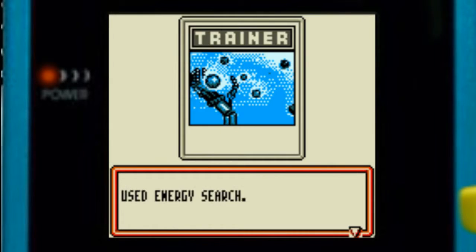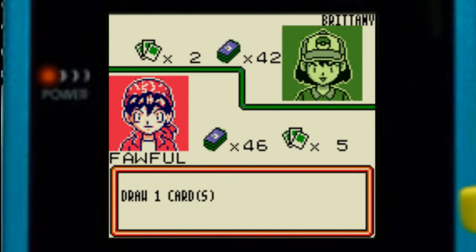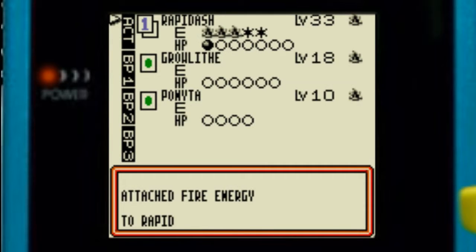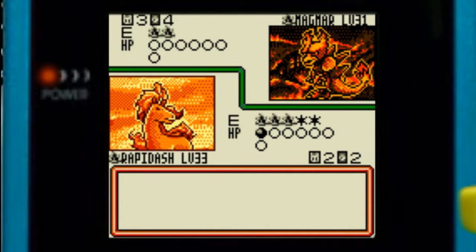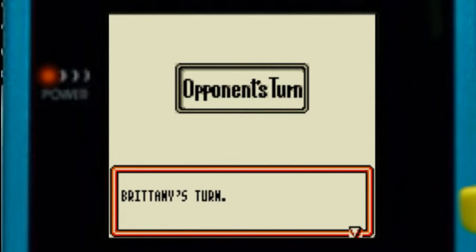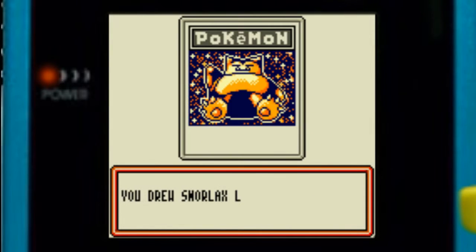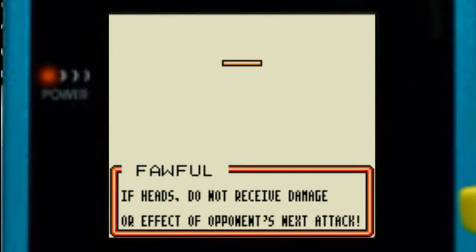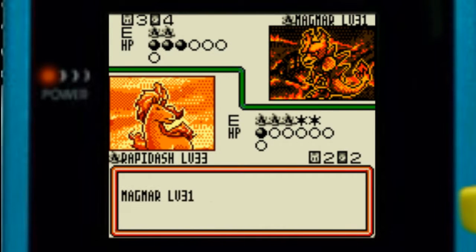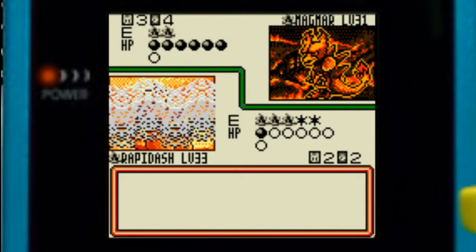Now we've got ourselves a Magmar — gotta beware of this Magmar in particular. Agility does third damage and we're still immune again. The thing to watch out for with this Magmar: he has two attacks. One is called Smokescreen, which sometimes prevents you from attacking on the following turn. The other one is Smog, which does poison damage. Gotta be very careful of that because poison is pretty dangerous in this game.